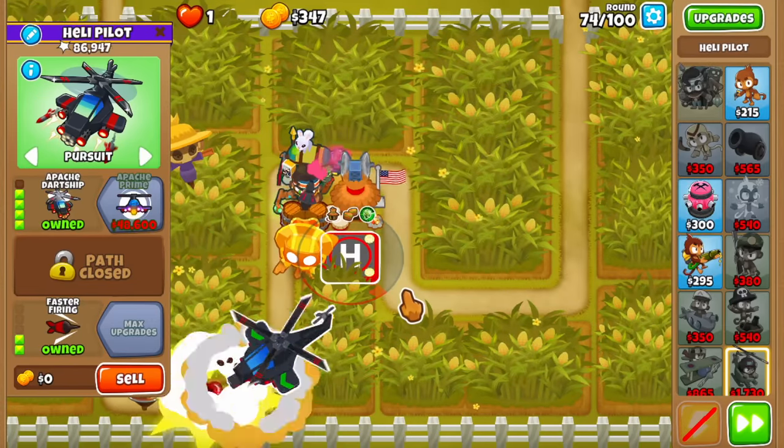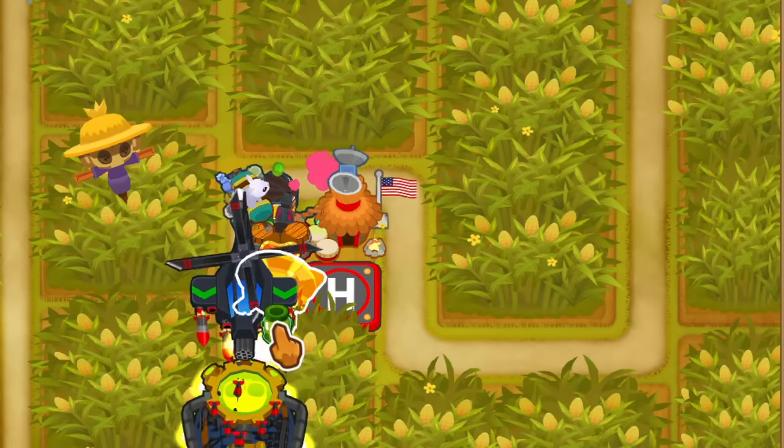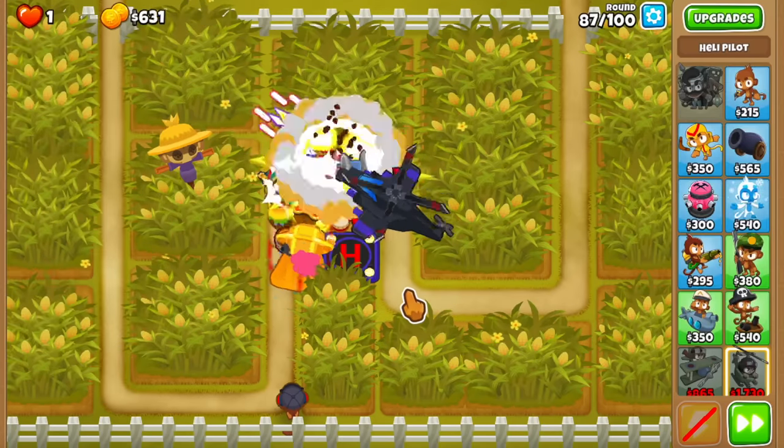Next up, get the Heli to 4-0-2 on round 74. On round 85, give the Sun Avatar the Jar of Pickles to help with ZOMG damage, and around round 87 you'll have enough money to buy the Apache Prime.